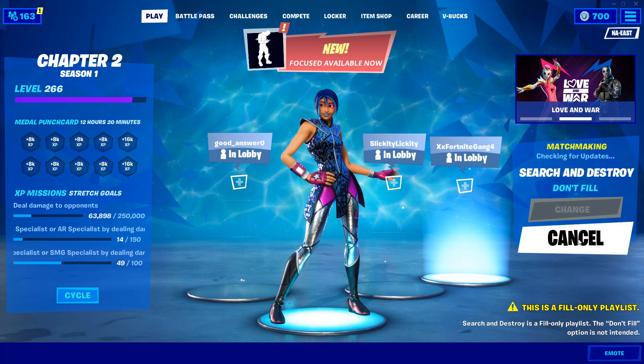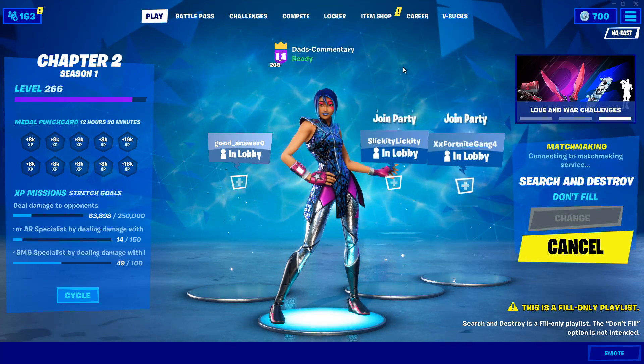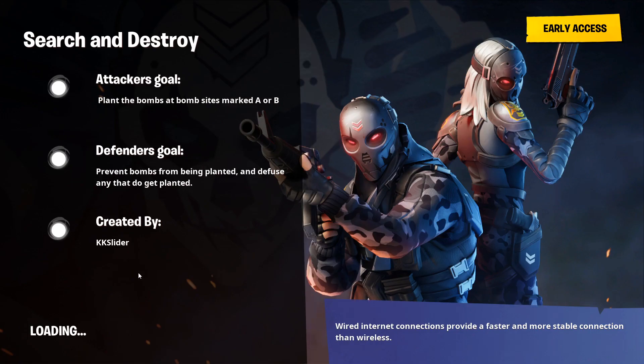Let's ready up — we'll hit Don't Fill. I'm on PC so I'm not a huge PC player. Check what's in the item shop while we wait — the metal mask is in there, looks like a bundle. I have not done Search and Destroy before. I thought about creating one in creative — I have a good idea on how I could do that. But in the meantime, let's check and see how Search and Destroy is.